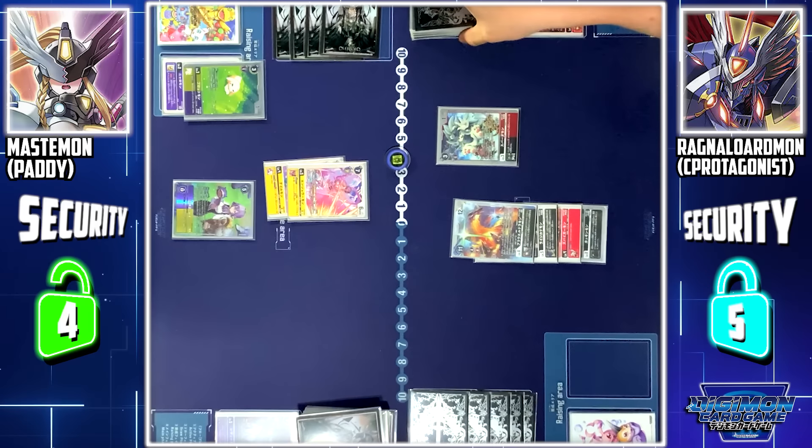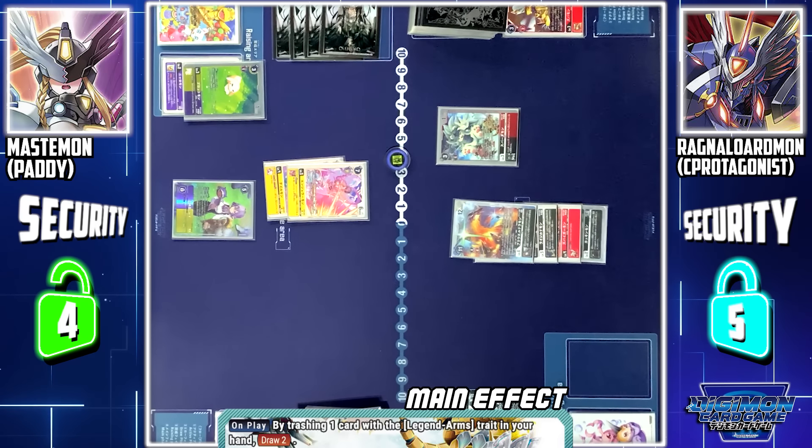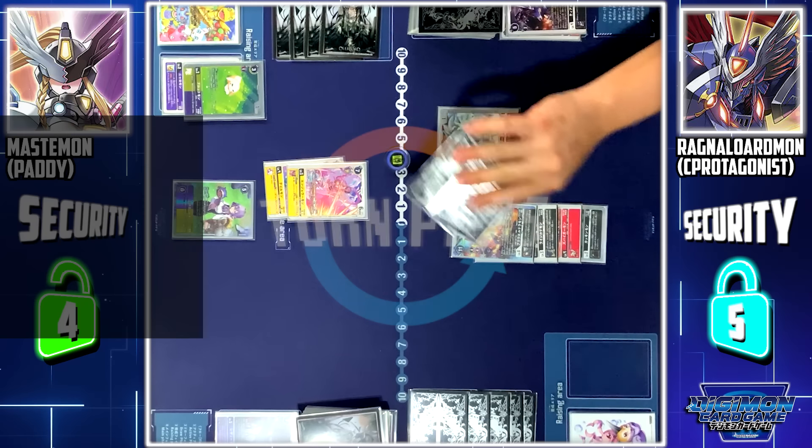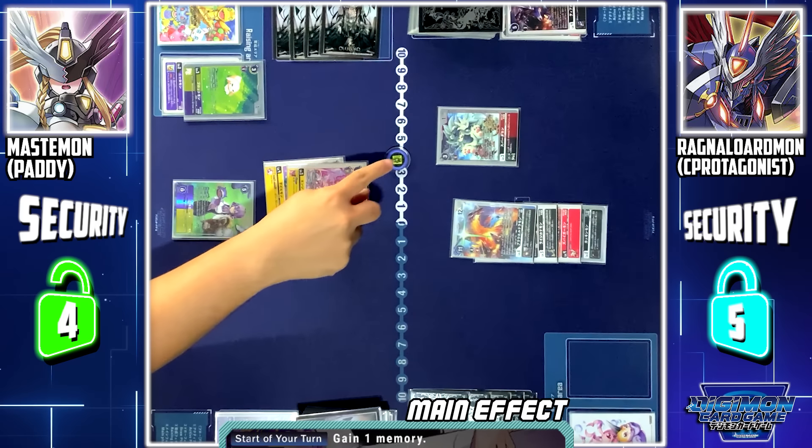The rest goes to the bottom of my deck. Spadamon on-play skill: I'll discard 1 Legend Arms card and draw 2 cards. My turn. Escape phase. Mirei will give me 1 extra memory.